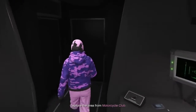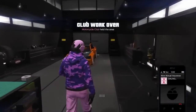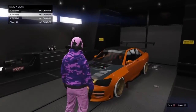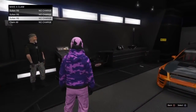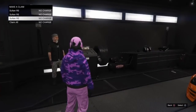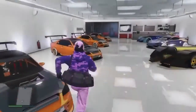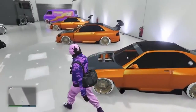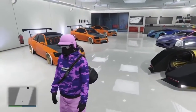Once you've blown up all of your Elegies and done the glitch correctly, make sure all of the Sultans are inside Mors Mutual Insurance, then claim them all back. They will return to whichever garage the Elegies were in originally. That's basically the glitch - you've successfully duplicated all the Elegies. These Sultans will have the same custom license plates, so you'll need to put a new plate on each one before you sell them. Only sell one every 30 minutes.